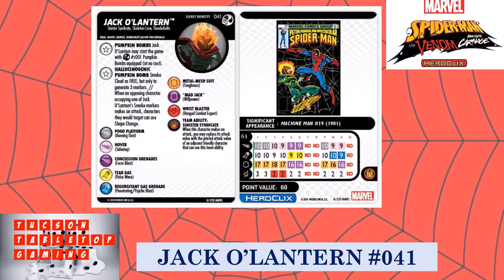Free smoke cloud, free barrier — any of those free terrain types help you control the map and are always good. This trait also gives you that when an opposing character occupies one of the smoke cloud markers and makes an attack, the characters they would target can use Shape Change. So not only are opponents in that smoke cloud picking up the minus one to attack, they're also giving you the chance to Shape Change out of that attack. That's a pretty cool boost.